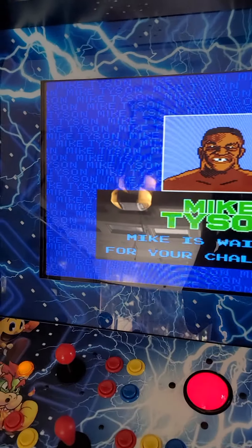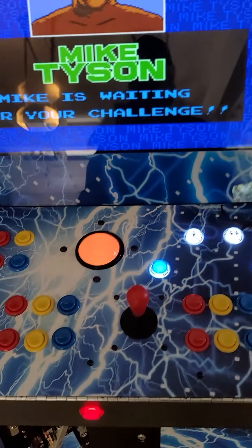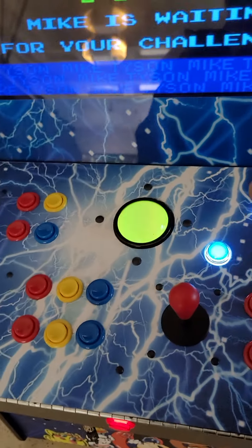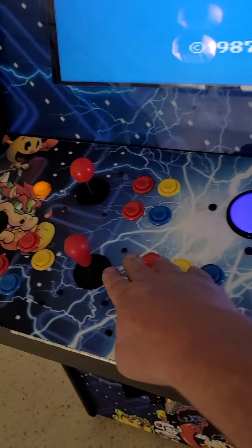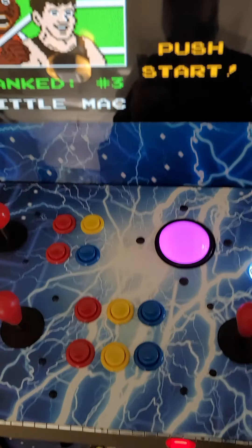And now there's Mike Tyson. With console games, typically it's hitting player one or the red button, and that's going to keep you going through so you can get to your game.